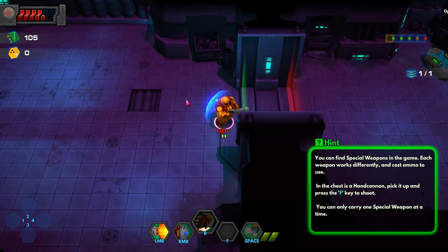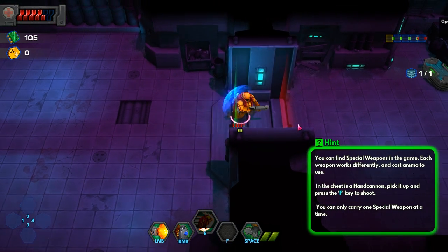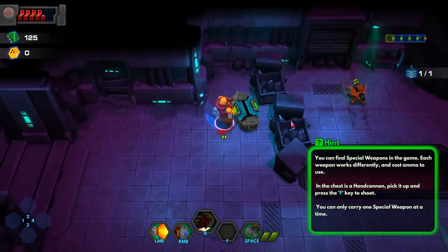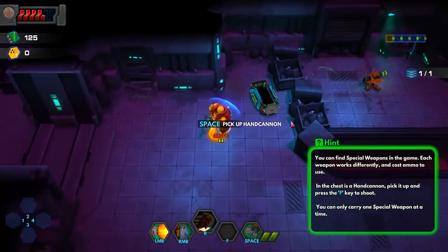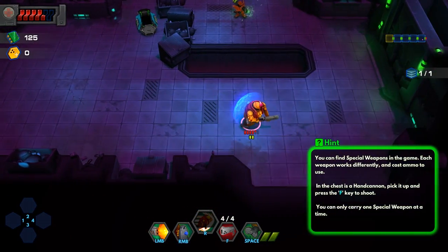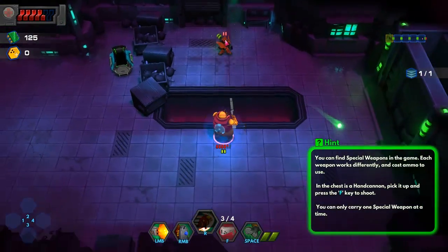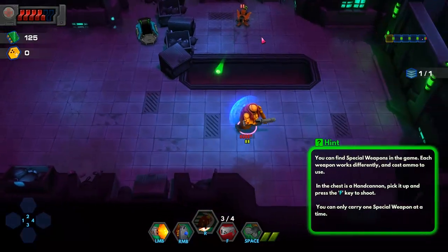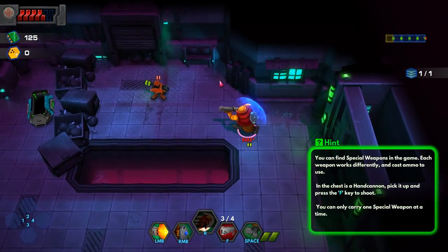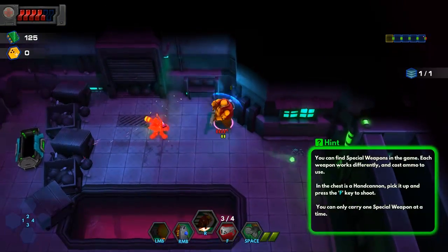In the chest is a hand cannon — pick it up and press F to shoot. You can only carry one special weapon at a time. So that's what that ammo thing was. We've got four shots and some kind of turret. Can I shoot the turret? Yes, I can. Might as well try and get over here — I think he just shoots randomly.